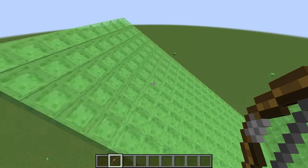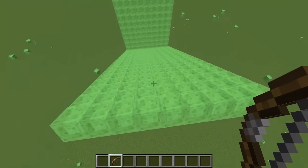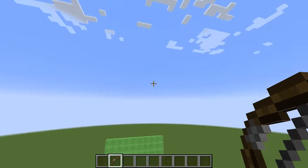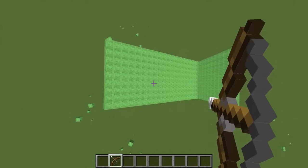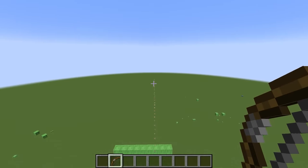I've made it so you can place down the slime blocks at any angles in Minecraft. So if I were to do this, and if I shoot straight down, the arrow should be bouncing to the right side. Like that. Whoa, that is so cool.